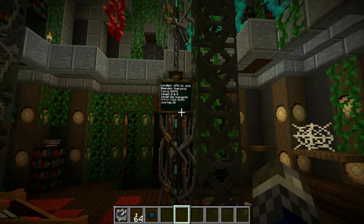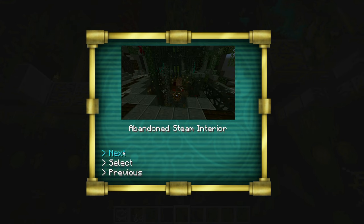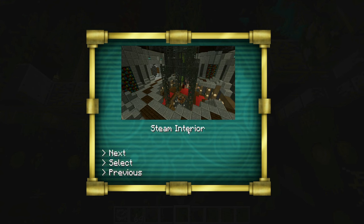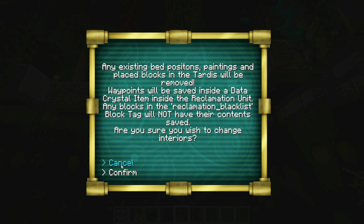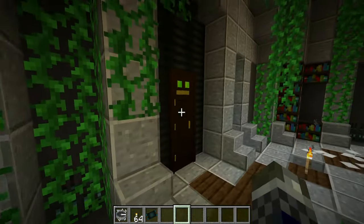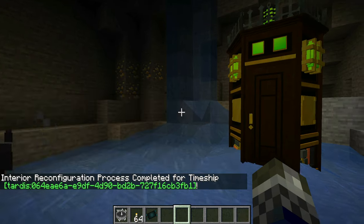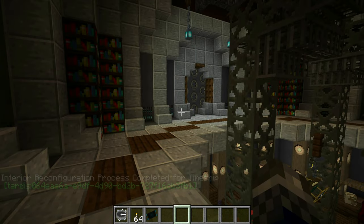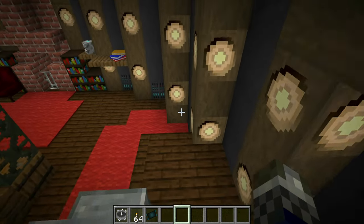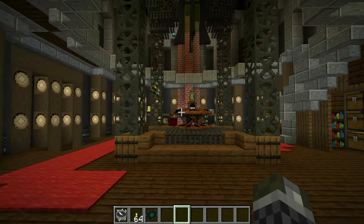If we just want to redecorate the console room, we go into the interface from the console and change the interior. Currently we can change it from the abandoned steam interior — which is what we start with — to a slightly upgraded steam interior. After confirming, we have to exit the TARDIS before the process begins, then open the door and the TARDIS will reform the interior. Once completed, we go back inside and now have a fresher, cleaner look with all the vines and plants removed. Our extended rooms we added before have been kept alongside our modifications.